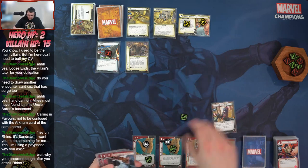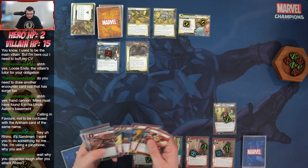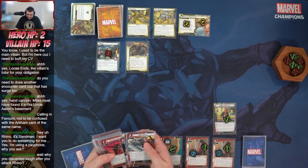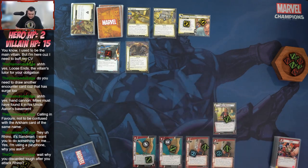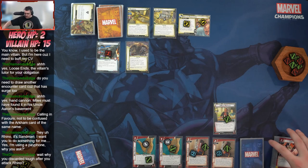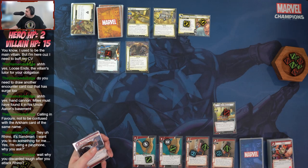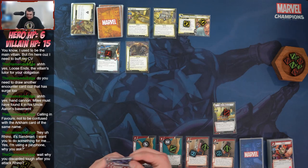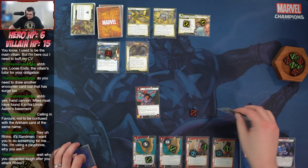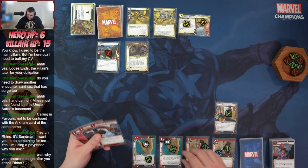We're going to flip over to Miles — whenever we do that we get to shuffle in a Spider-Man specific card, I think Web Shot. We need to deal some damage real quick. I think I need to kill Rhino. We'll exhaust to heal for four, going up to six. Then toss a Ganki to play Double Life — change your form, flip back up, and since I used a wild resource I get to ready. Now I'll exhaust Web Shot.